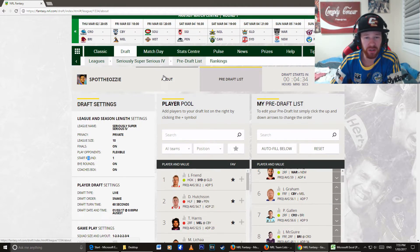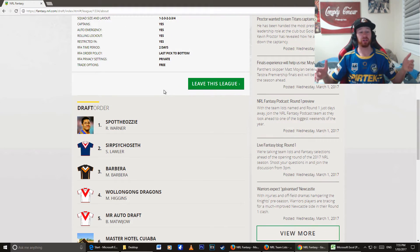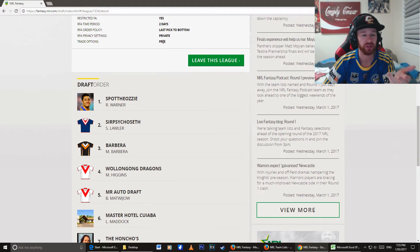Let's have a look — where is the draft order? I'm actually searching around. So here's the draft order. I'm Spot the Aussie — Rick Warren, that's my name. We are the number one pick. So I've already picked in Cameron Smith; he's going to be mine.